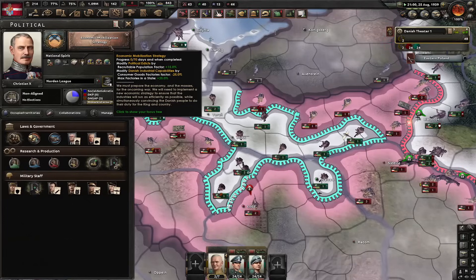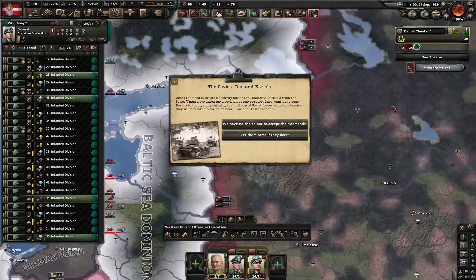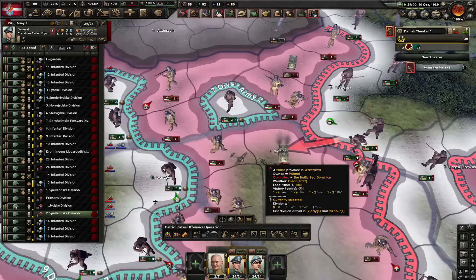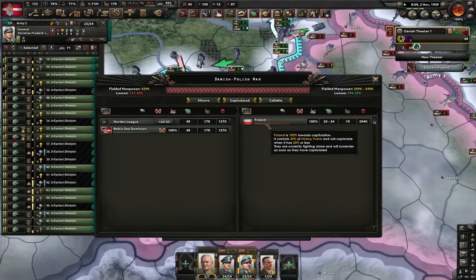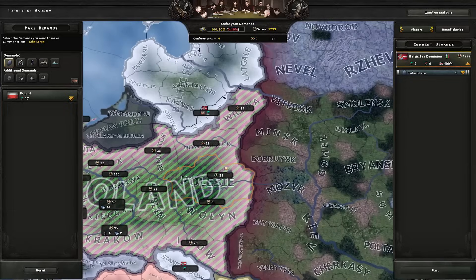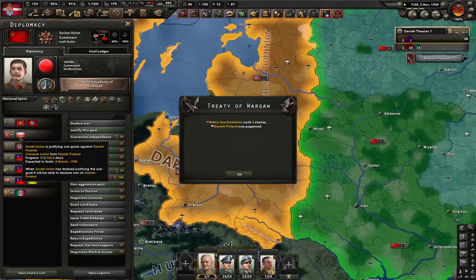Let's go for economic mobilization strategy and improve the artillery. Let's limit our exports - that way we got more resources for ourselves. The Soviets demand Karelia - let them come if they dare. Here's the funniest part: they're gonna get a war goal in Finland, not on us. Another Paradox W. We're about to take Krakow - the most important city of Poland - which means Poland instantly collapses without it. And they capitulate just like that. I'm gonna take this state - it's my core. I'm gonna take Stanislavov as well because the Soviet Union was justifying for this state, and now I'm gonna cancel their justification on Poland. As you can see the Soviet justification is cancelled.